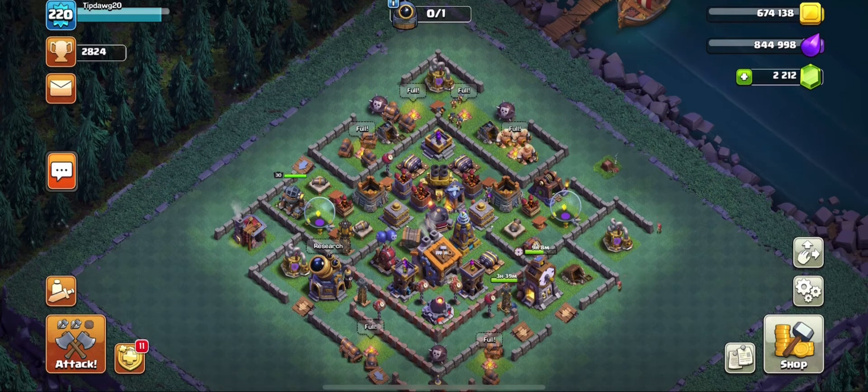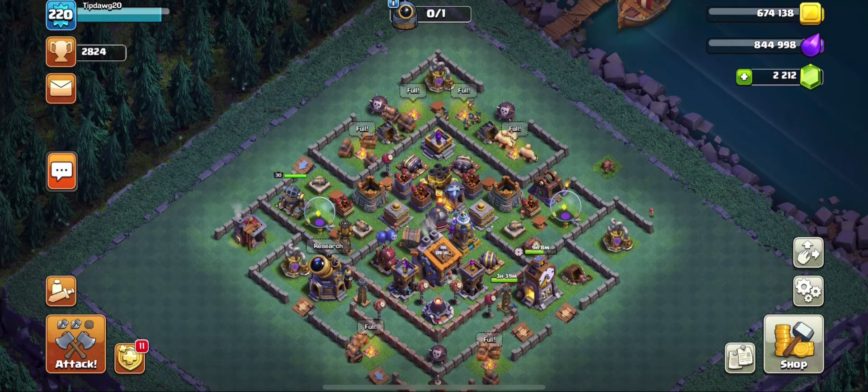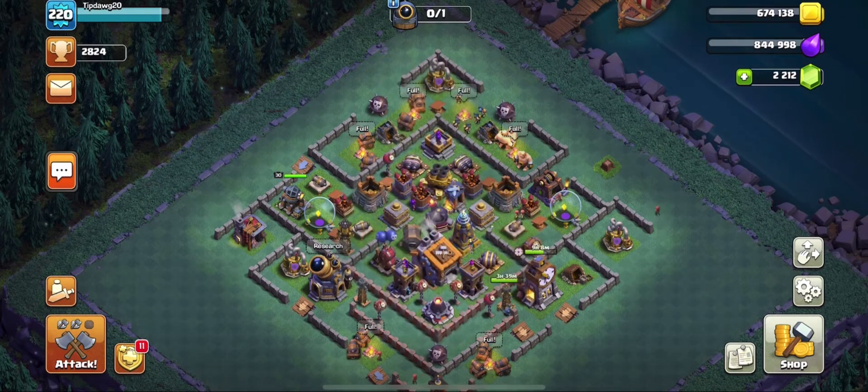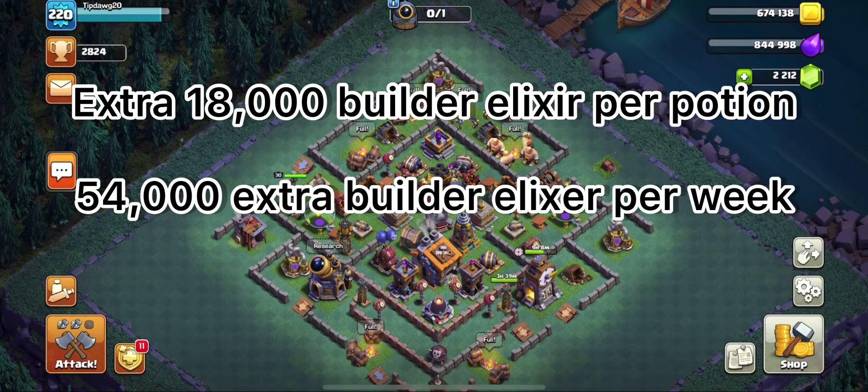The first thing you need to make sure on your builder base is that all your Elixir collectors are leveled up to max, because that's super important so that when you use the Clock Tower potions you can get from the Raid Metals shop, you get the most benefit. If you have all your Elixir collectors maxed on your builder base, that gets you an extra 18,000 builder Elixir per potion. You can buy three Clock Tower potions, which means you get 54,000 extra builder Elixir every single week.